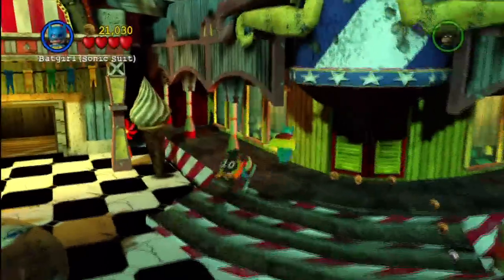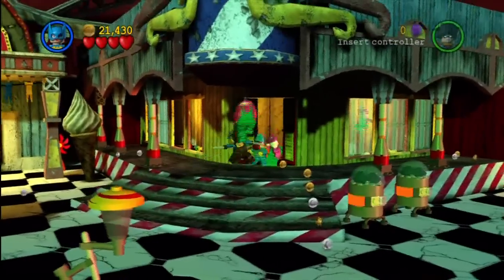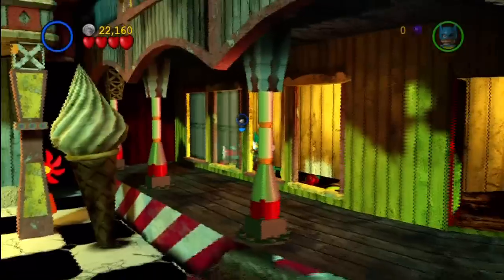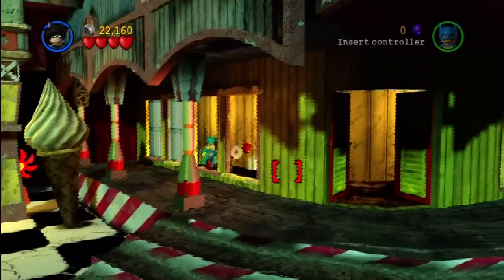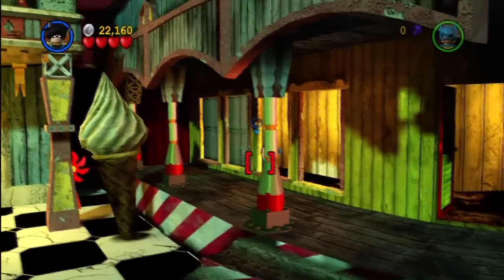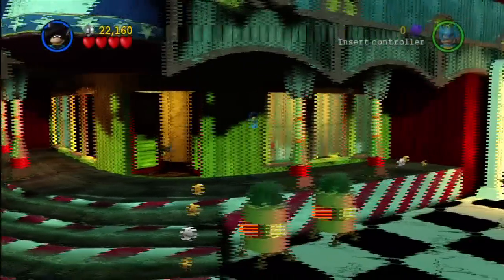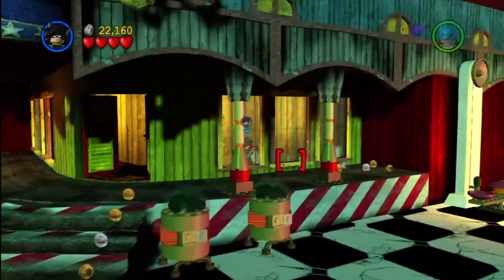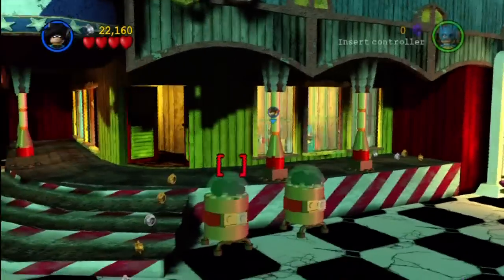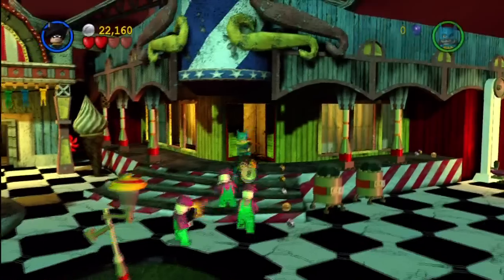Head up here — smash all this glass, and these guys are gonna rush out. Inside here is actually another mini kit that I've already grabbed. Once you open the door you'd get a mini kit, so keep in mind that gives you an additional one — I think that gets you to six, maybe seven. We're at 30 bits and pieces, so we have plenty.